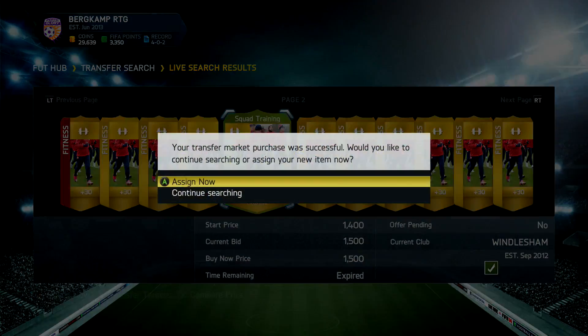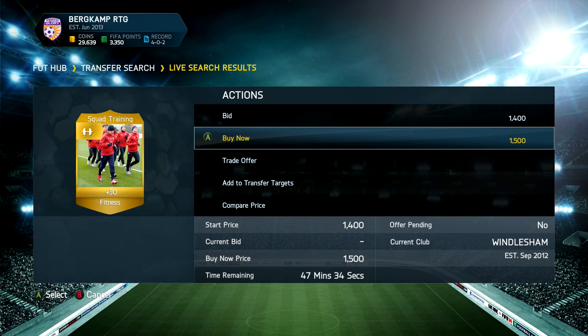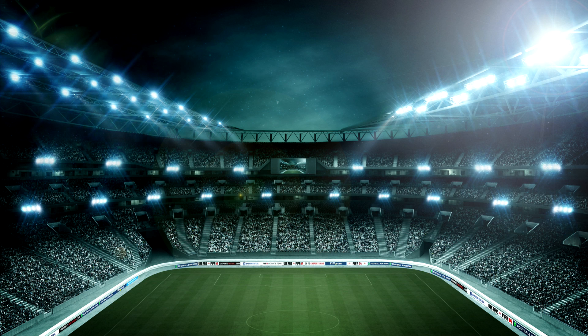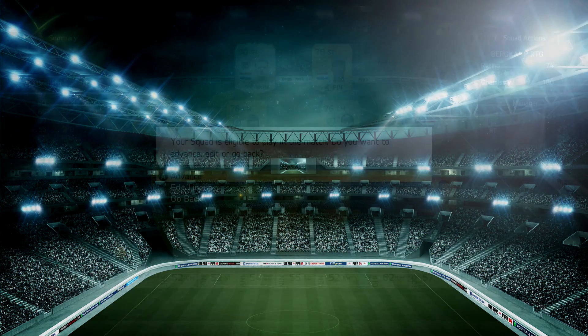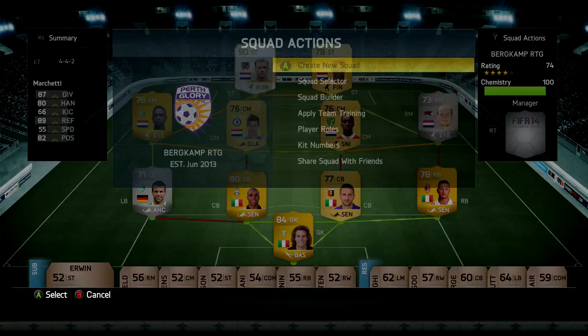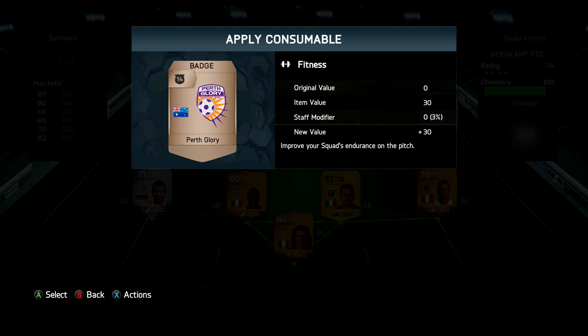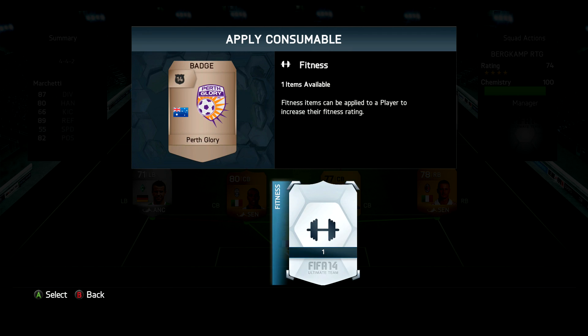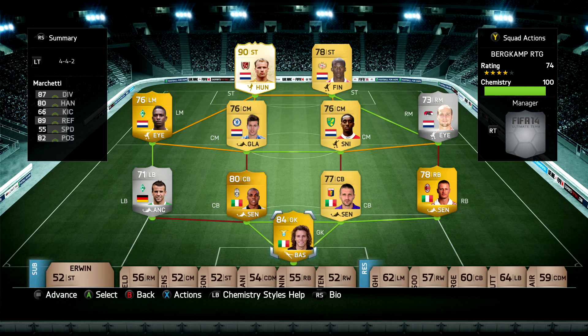We move back to the first squad and I go out and buy a couple of squad fitnesses - we haven't been lucky enough in packs to get them and my players were running quite low, so it was necessary. I was feeling a lot more comfortable with this squad as soon as I started playing with it - it just felt so much stronger than the other 4-3-3 squad we were using.